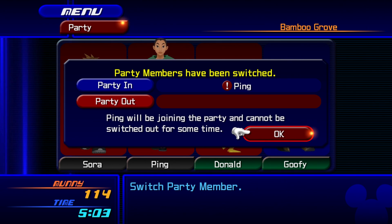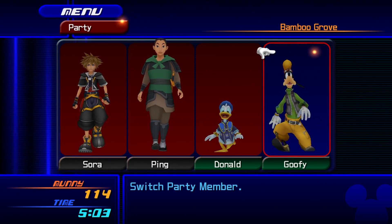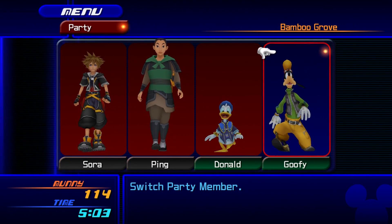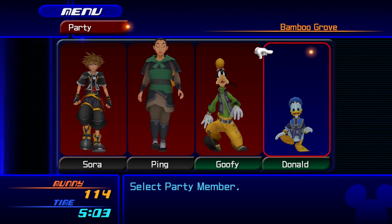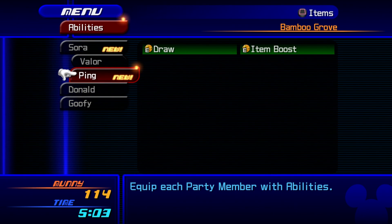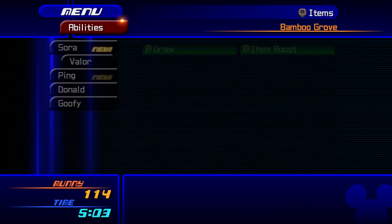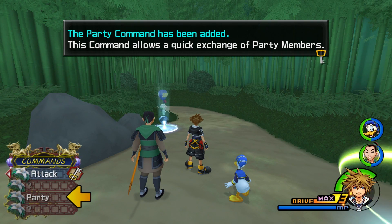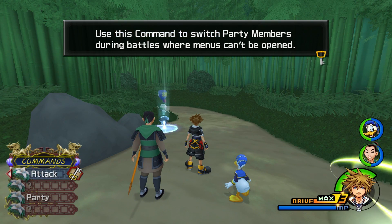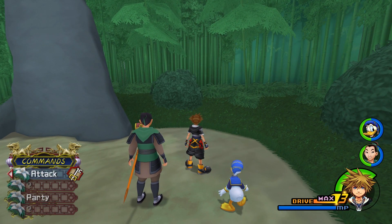Ping will be joining the party and cannot be switched out for some time. Let's keep Goofy in — we need someone smart. Actually, Ping can handle our smarts. Donald, you're in. What sort of abilities does Ping have? Draw — draws in and obtains nearby orbs. And item boost. The party command has been added; use this to switch party members during battles where menus can't be opened. We can just do it mid-fight now? Rad.